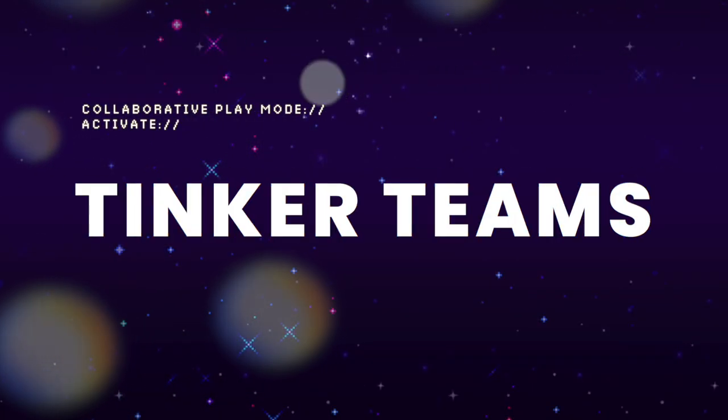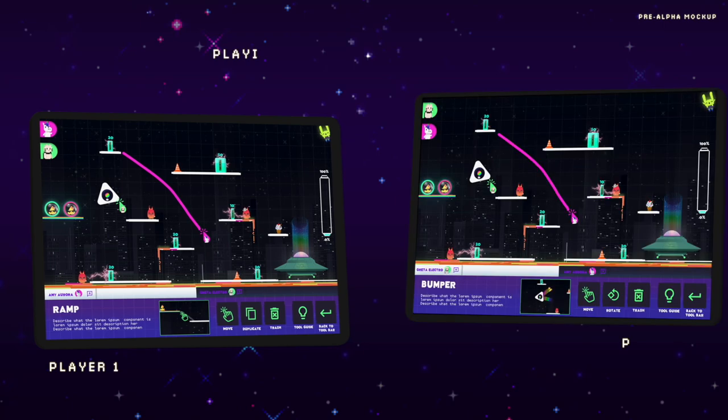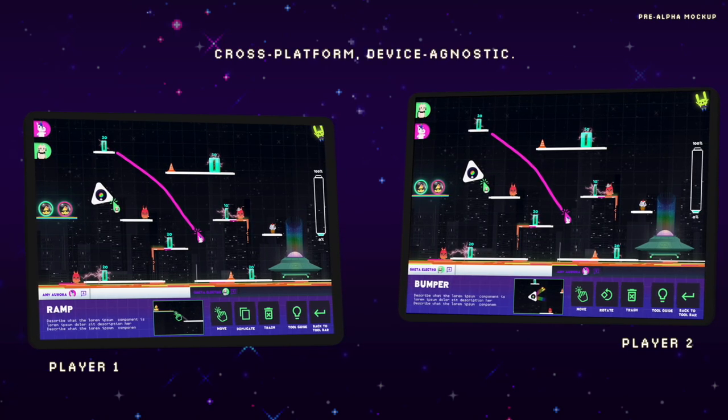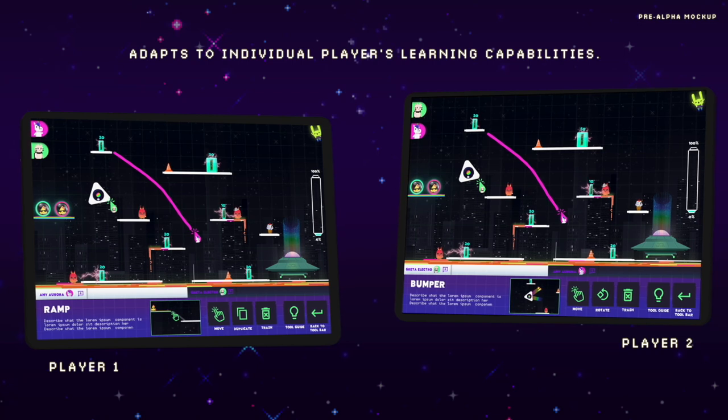Now, let's move on to Tinker Teams, where two individuals or groups can play against or with each other synchronously in either a turn-based or co-play environment. It's up to the teacher how the teams are divided, but the game plays the same with a few extra features.